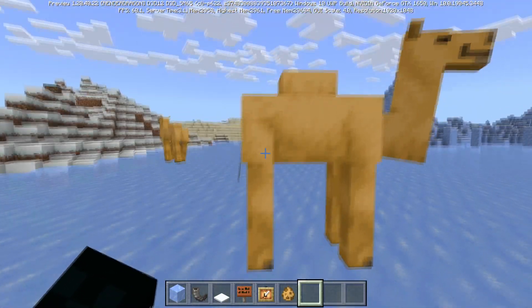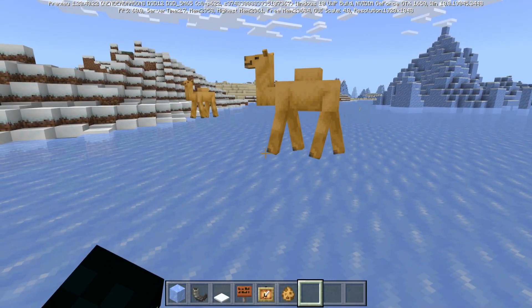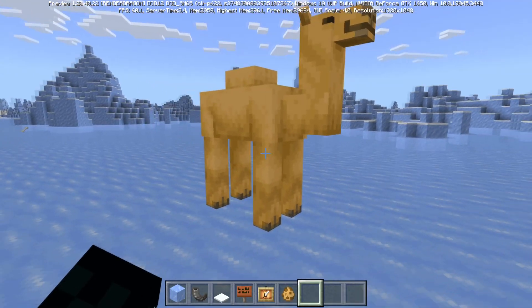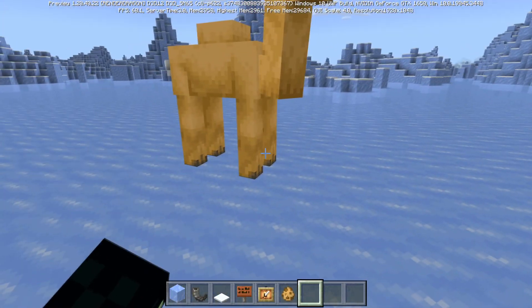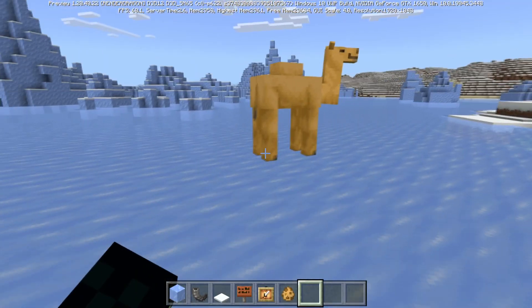There was also a bug where if a camel was in lava it would continuously dash even though nothing was dashing it — that should now be fixed and it should play its normal animations. Additionally, there was a bug where if a camel was standing still its legs would still move as if it were walking, but now it will not do anything when standing still.